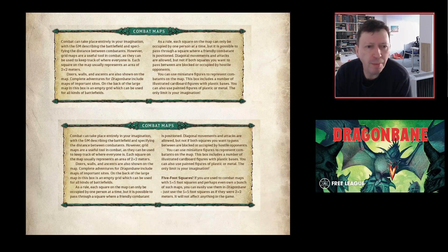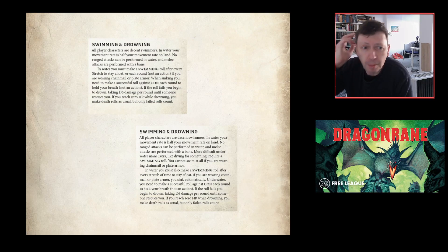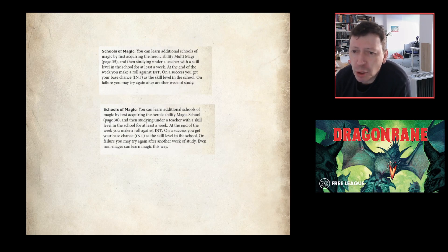On combat maps: there's been debate about Swedish metric — two meters per square versus five-foot squares. Free League put in a note to say don't worry about it. Swimming and drowning: a clarification that if you're in chain mail or plate, you're not swimming. Schools of magic text has been cleaned up to reflect the new 'Magic School' heroic ability, removing the old 'multi-mage' label that appeared in version 2 — likely a leftover from a previous draft.